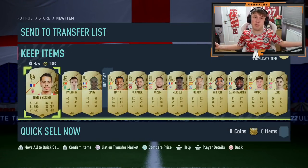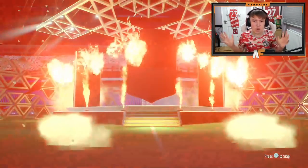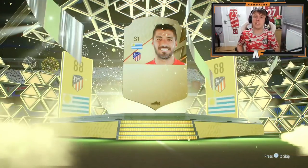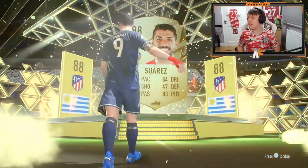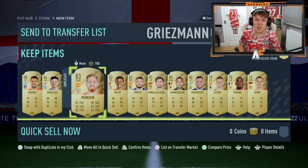50k pack number twelve, before we get into the big packs on the RTG — it's a walkout to end it! 88-plus, it's going to be Luis Suarez. That can go straight into the Eric Cantona SBC. Do we get anything behind him? We get Griezmann 85, not too bad!